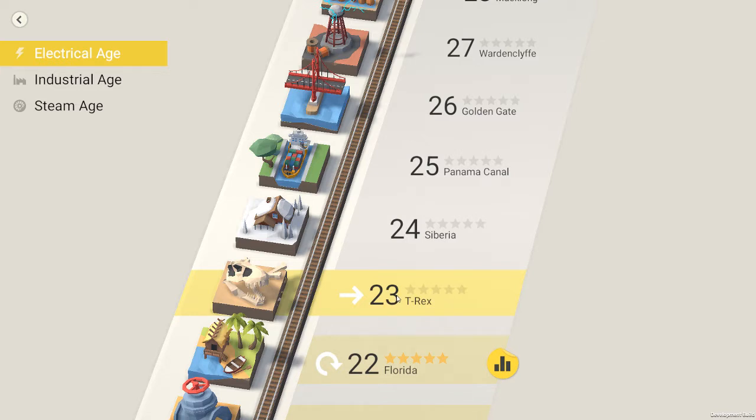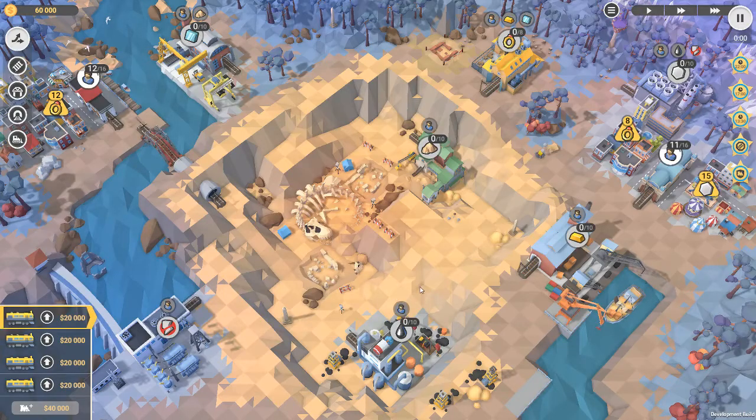It went horribly crackly for no apparently good reason. So at least I know what I'm facing with T-Rex, which is a big dinosaur in the middle. What I figured out last time is I can connect this down to there to get oil, and I can put a bridge across here, which I will do pretty much immediately, and then send people down there to collect sand.